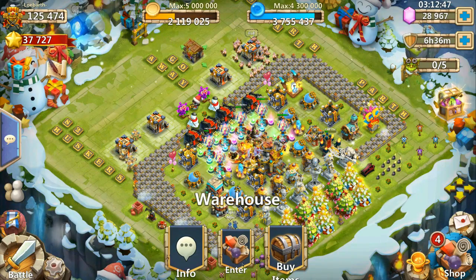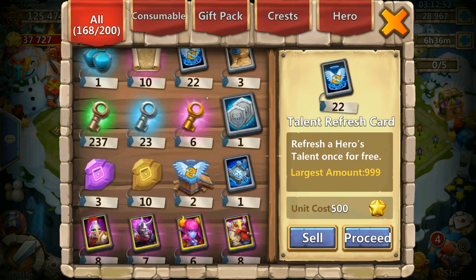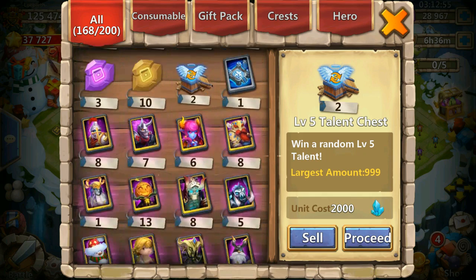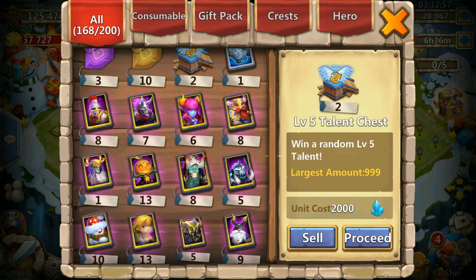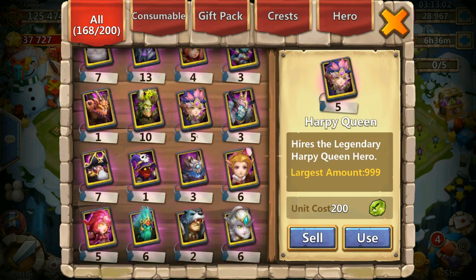Wutzer here! We are gonna roll some gems on this amazing account from Lubart. He has 28,000 gems for us, 22 talent refresh cards, and some talent chests.